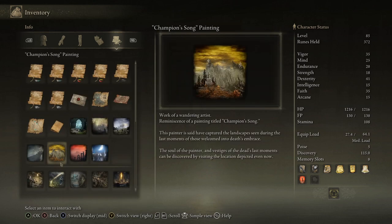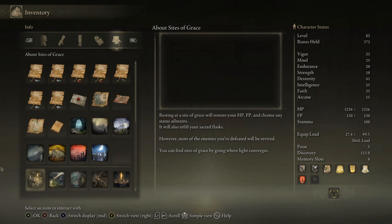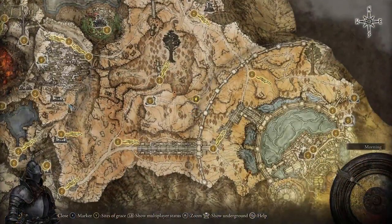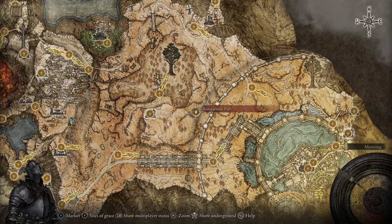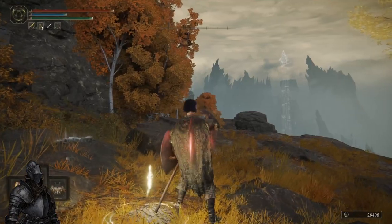If I recall it's the Champion's Song painting. It's telling us to go to this location that looks nearby — we're looking out towards the volcano. The closest grace (not bonfire — still stuck in my old Dark Souls ways) is at the Rampart Side Path, which is southeast of the bridge bonfire.